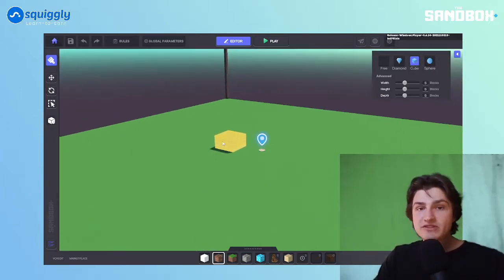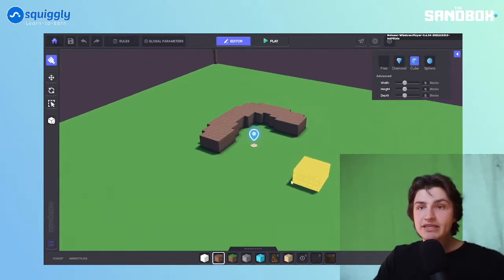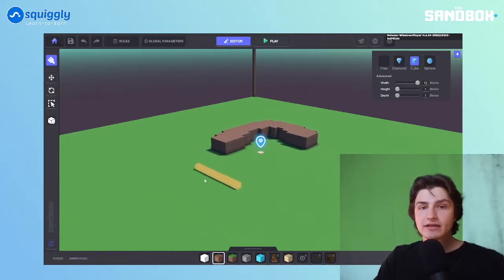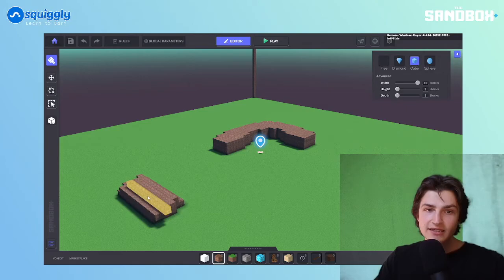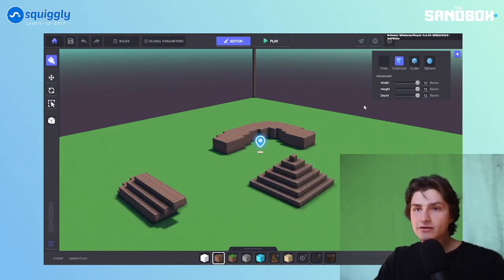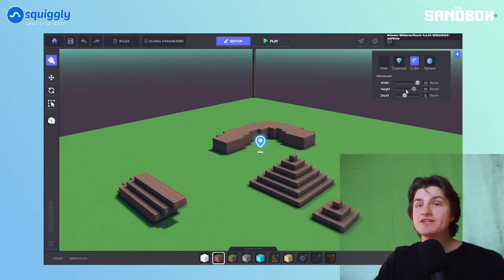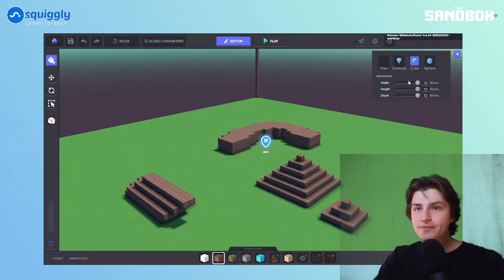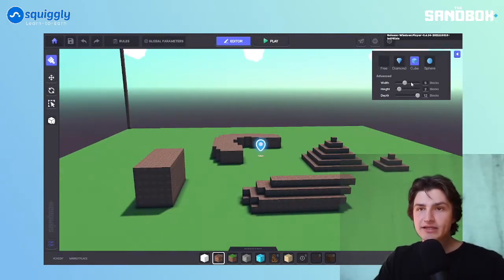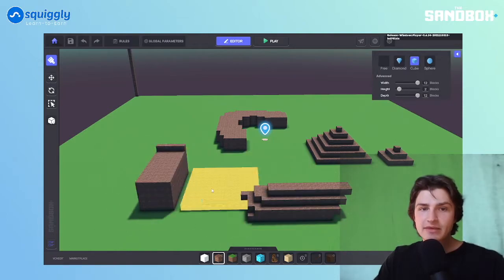We're on the cube tool now. The cube is very interesting — I like it a lot because it lets you do this. With the diamond, you can only adjust the size. But with the cube, you can edit all three parameters — width, depth, and height. That is a sick paintbrush. These different arrangements give you so many options to experiment with, and you can even delete in different shapes.